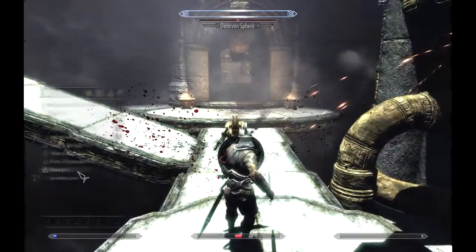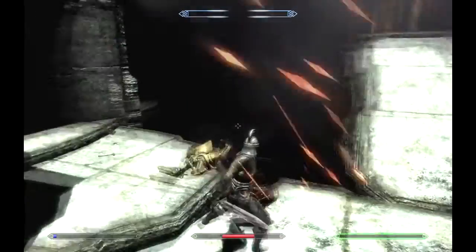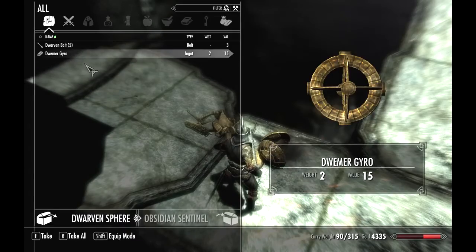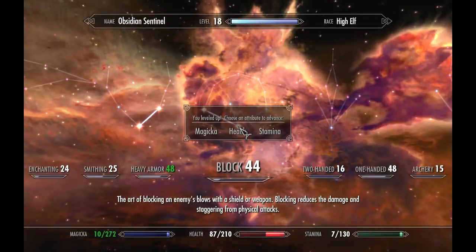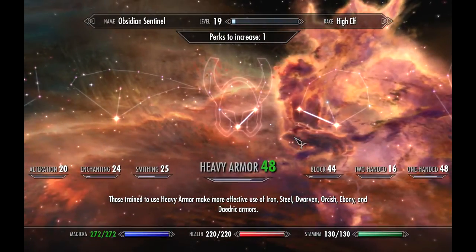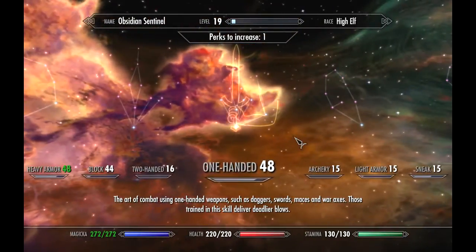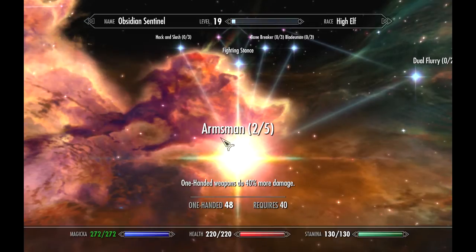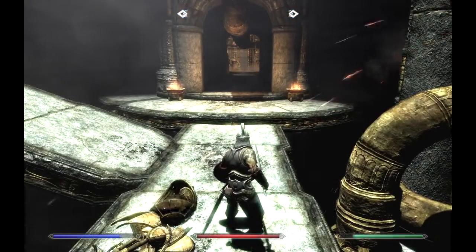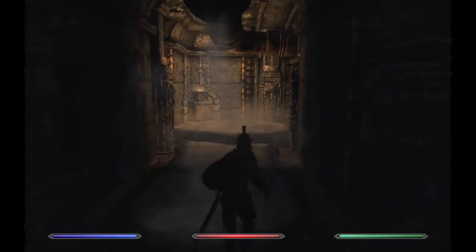Who's gonna die first? I took almost everything from that health potion, and I still have almost no magicka. I can't put anything into heavy armor. I guess we'll go with block — do a bit more damage with the sword at least. We're back to where we started: full everything.